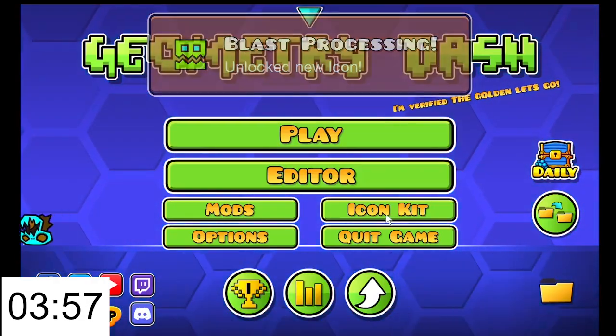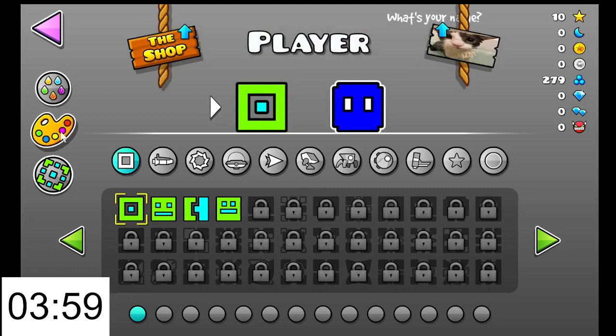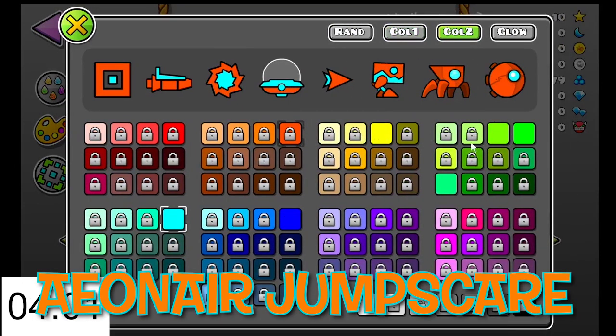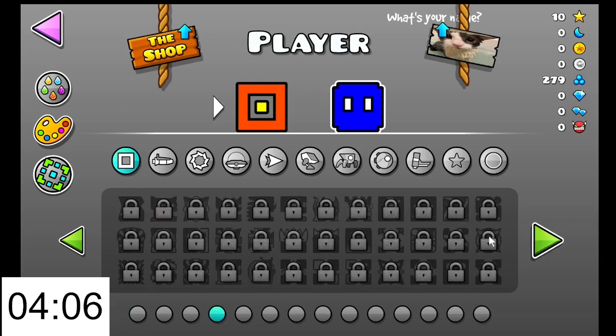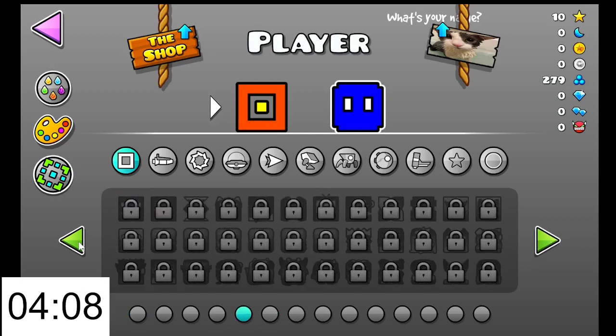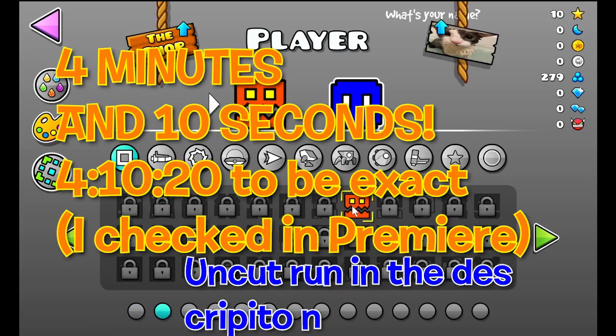Go. Icon kit. That one. That one. And then we gotta change to... Wait, these are 2.2 icons. That one. Okay.